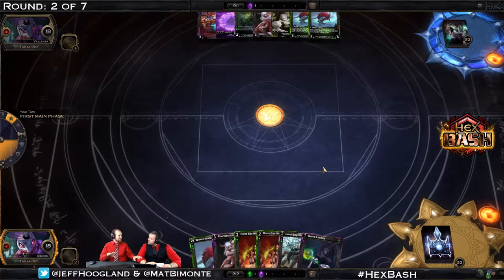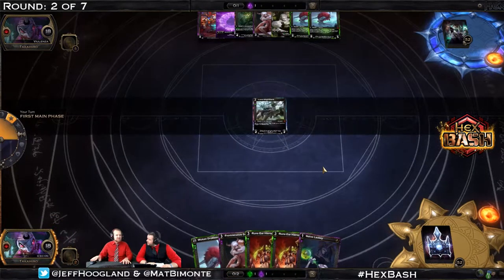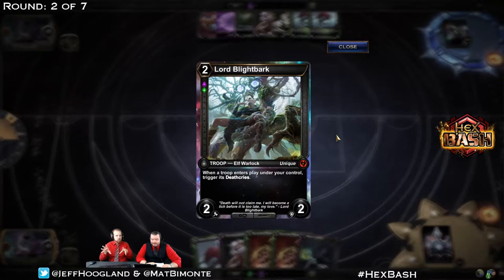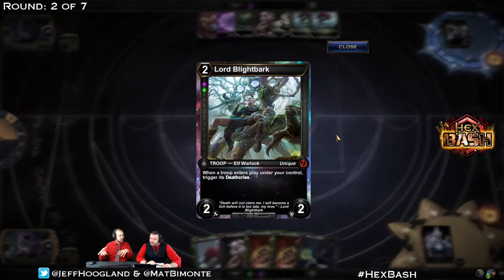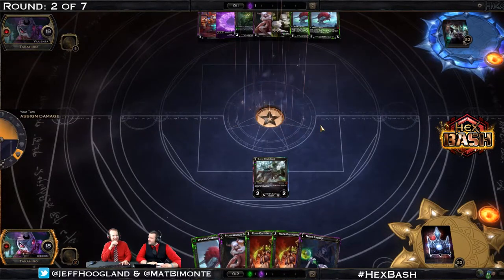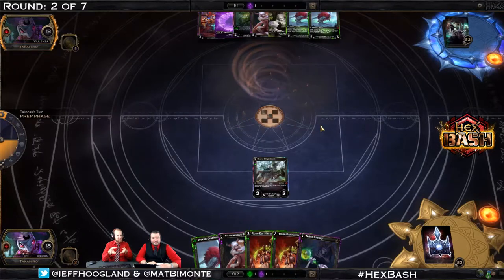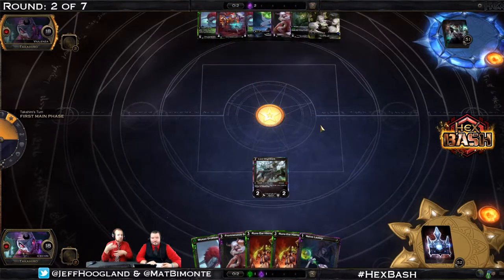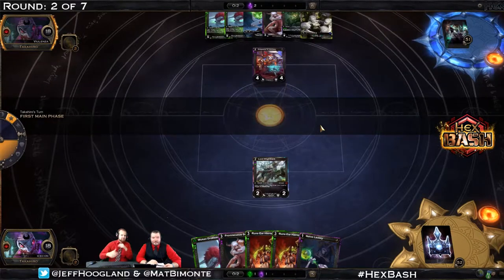They're choosing not to play Lackey on one, saving it to potentially make a Runeer Hierophant larger down the line. This is why IceCon top-8's these events and I have not — instantly rewarded here. We have Lord Blightbark, which is just one of the most powerful payoff cards in this Death Cry deck. By not playing the Lackey on one and drawing Lord Blightbark on two, IceCon is now going to get to cantrip their Naive Lackey with Lord Blightbark.